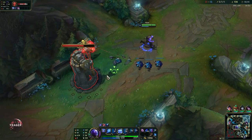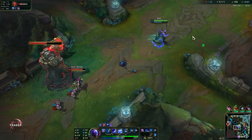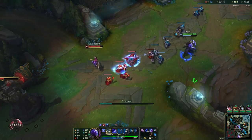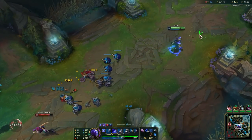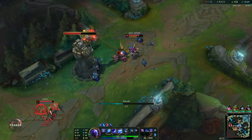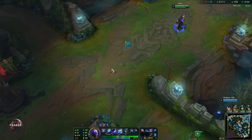We really want to take down this tower because if we do, we are free to go to the side lane and get a lot of farm for ourselves without having to share it. I think we just super farm until we get the core items: Archangel's upgraded to Seraph's Embrace, Luden's Tempest, and boots. Even though Ryze is a late game champion, if you have these three items you're really strong and can team fight if you want to.